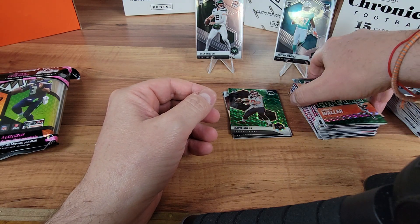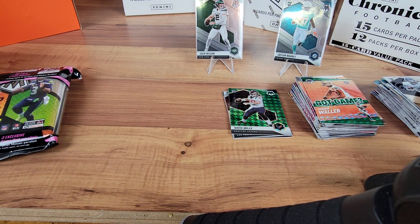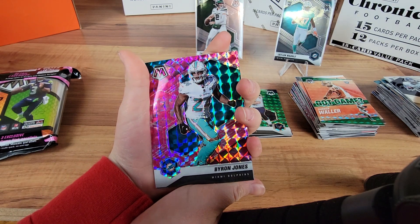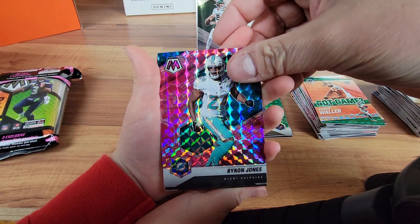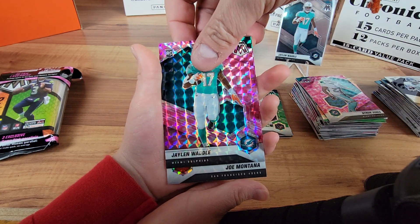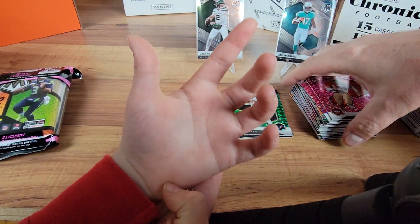Alright, you want to open up your pink camo? I'm getting the pink scissors - you're gonna do it on camera. Show those kid reporters who's boss. Who you got? That guy's got a nice first name - Byron. Alright, a Jalen Waddle - they're both Dolphins. And a Joe Montana - not a Dolphin. We'll go ahead and stick this one right here in a sleeve.